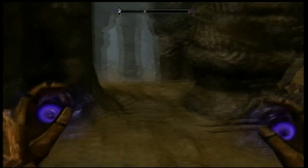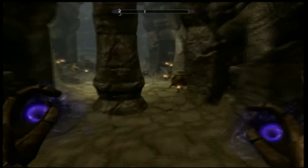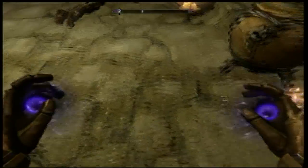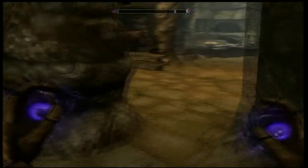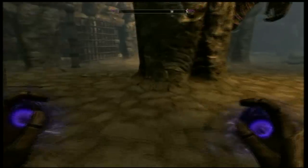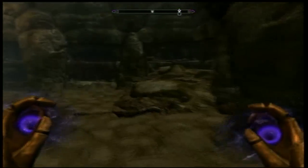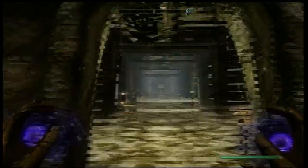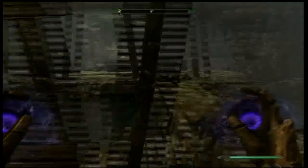Something about this little area right here: for some reason, the draugr that are down there will not come past this point. So stay right here and use your bow or your destruction skills to beat them. I'm going to take all these orcish arrows because I didn't even know they were down here. There's also a trap right there that will help you out in defeating them.